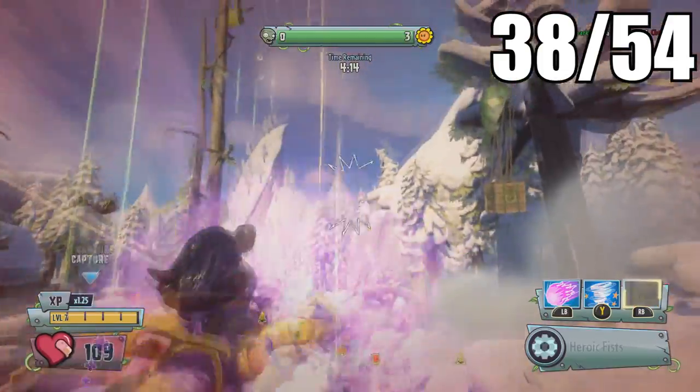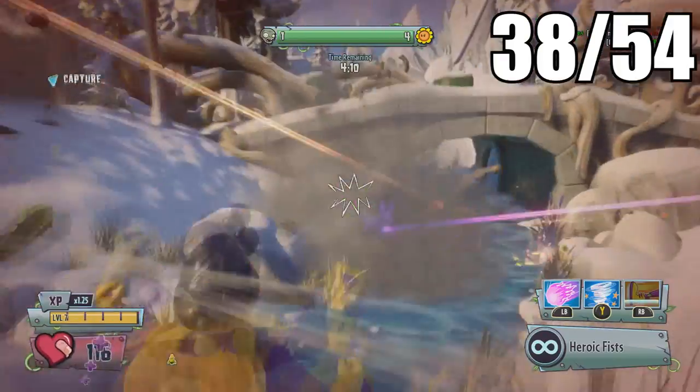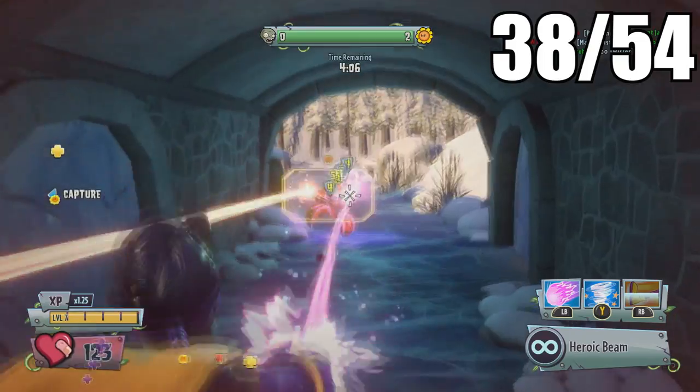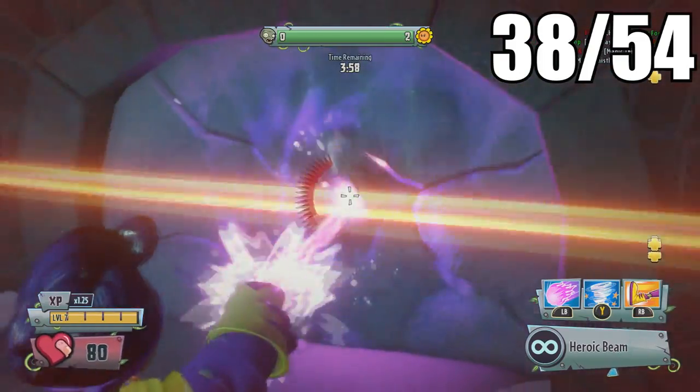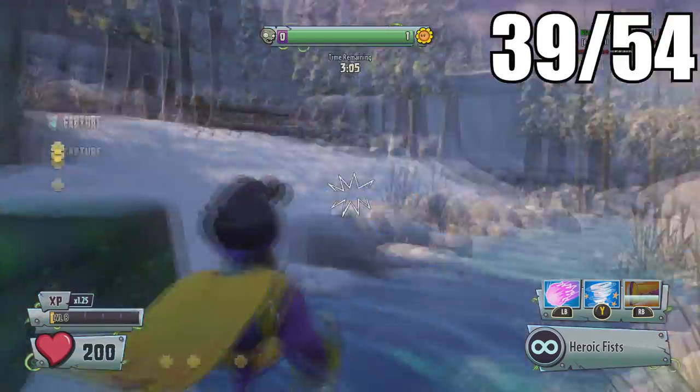Once you've captured the zone on the ice hockey rink, you'll be heading toward the secret cabin next. Around that vicinity you'll find a bridge you can go underneath — there'll be some icy walls you can destroy, and behind one of them will be the next golden gnome.